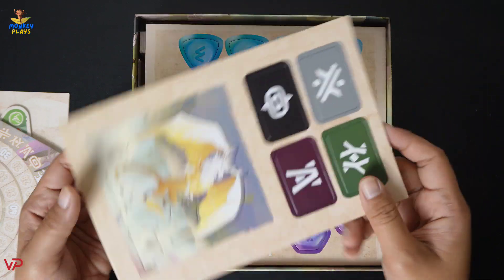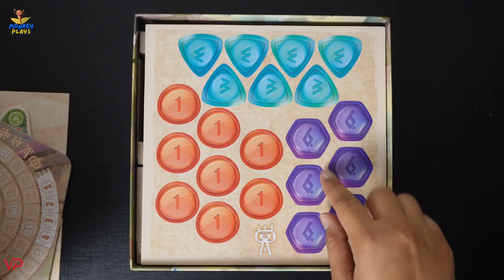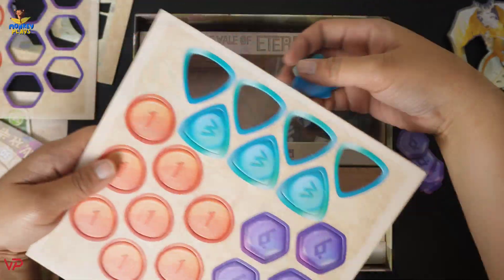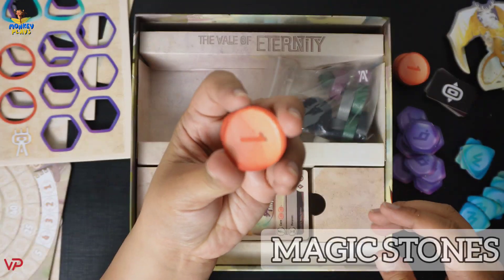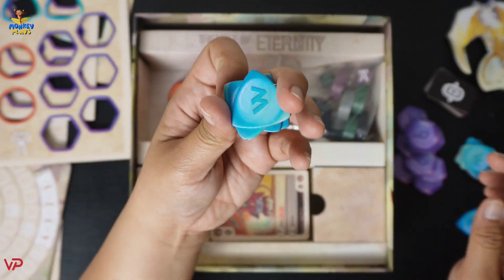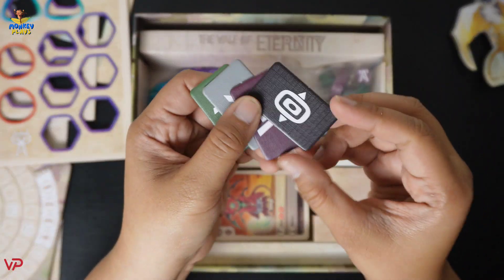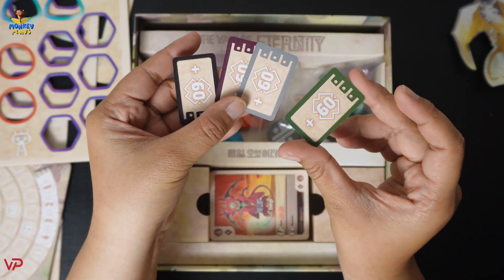Next we have this cardboard sheet to punch out. We have a dragon and some symbols, and also some number tokens that look like coins — let's unpunch these. We have the number one token, the number three token, and the number six token. We also have these cardboard tokens: at the front they have symbols, and at the back they show 60 plus.